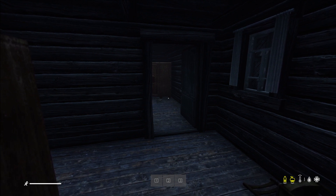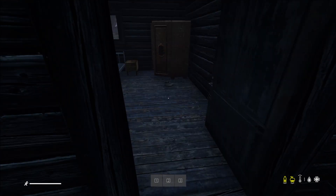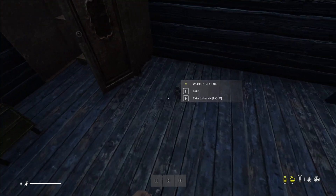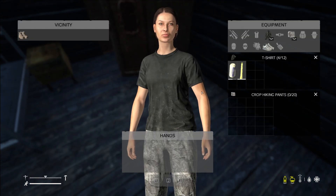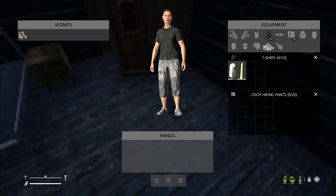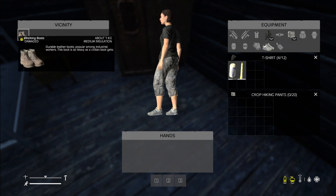Sometimes being light is better — take what you need and move on. So here we are in a building. We have loot here, and this is boots, so this is going to be shoes. Currently we have some pretty bad athletic shoes, and these boots will probably be a little bit better.